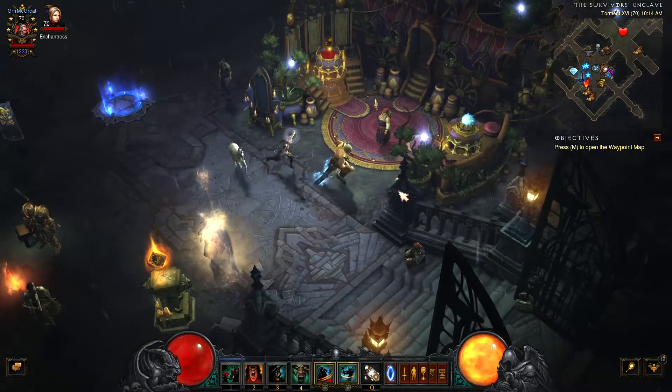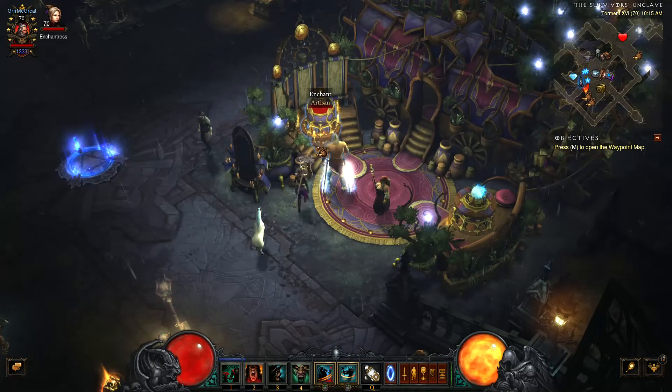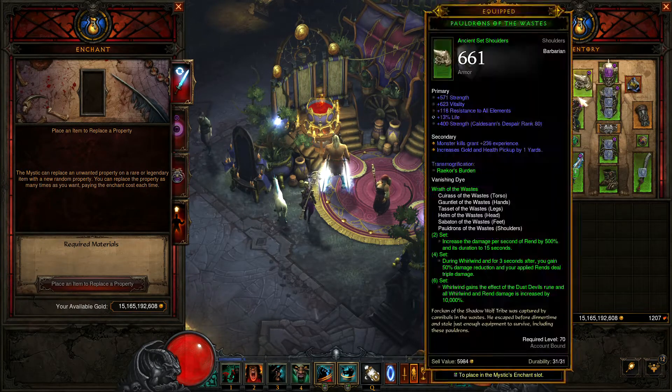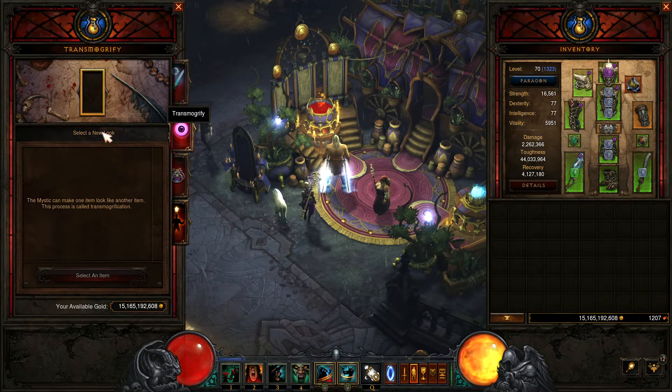Depending on which act you're in, you're in the survivors enclave — you're going to come over by the artisan and go to one of these. You have the option to enchant, which changes different stats on your armor, or transmogrify.